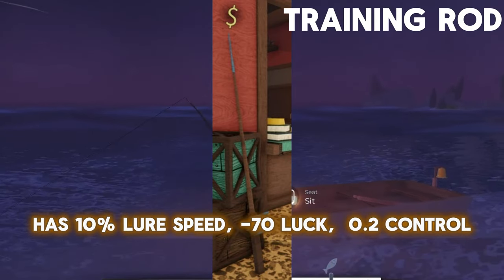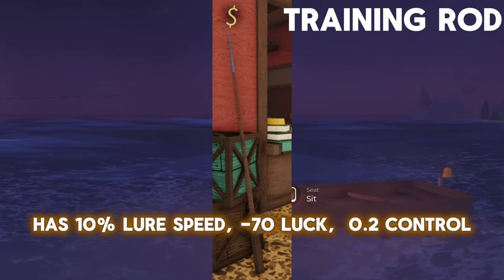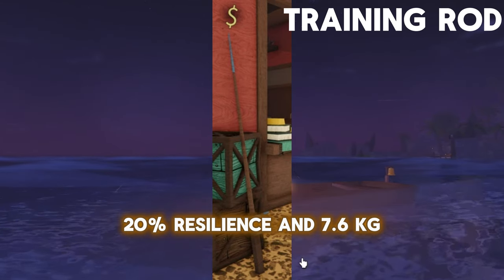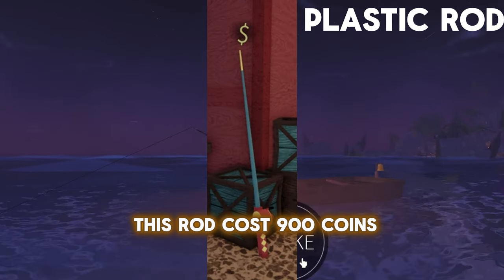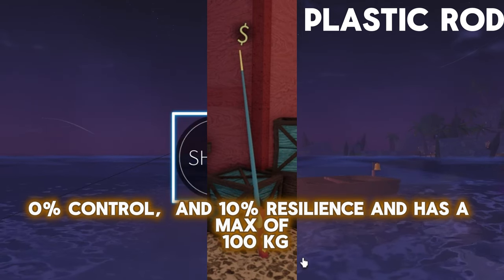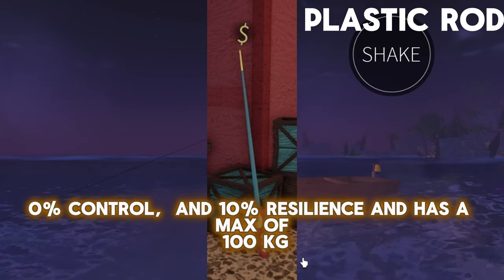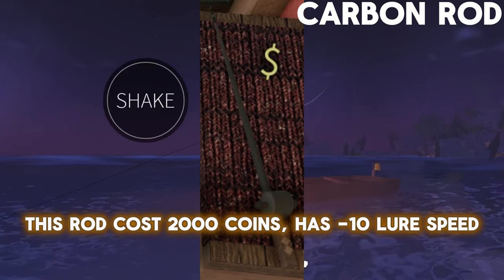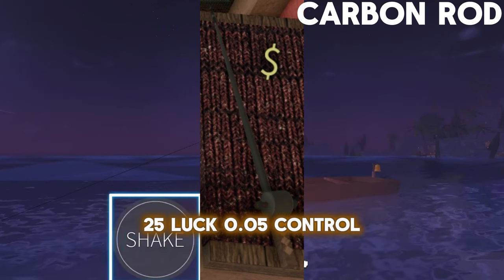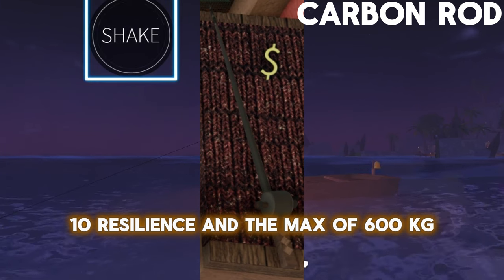This rod costs 900 coins and has 10% Lure Speed, 50% Luck, 0% Control, 10% Resilience, and a max of 600 KG. This rod costs 2,000 coins and has –10 Lure Speed, 25% Luck, 0.05% Control, 10% Resilience, and a max of 600 KG.